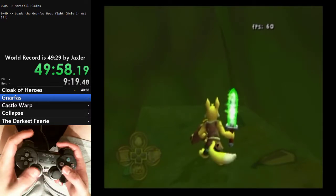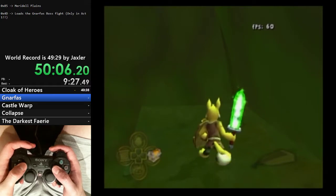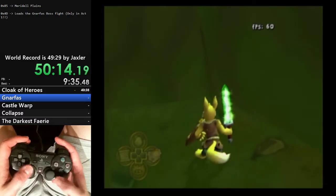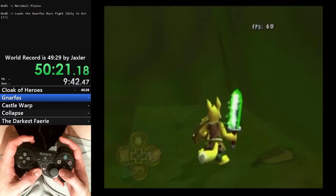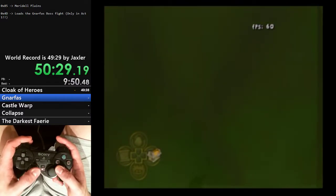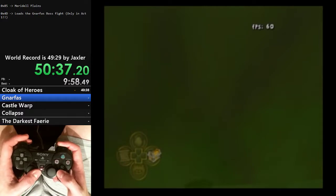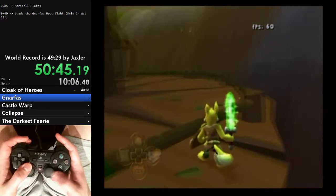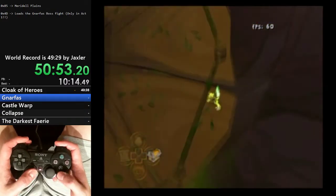We're going to do another up-warp similar to what we did at the very start of the run — the game thinks we should be in bounds at a certain height and just warps us up there. Up this way are the treetops of Illusen's Glade. Normally to get to the treetops you have to save all the knights, but because of all the tomfoolery we did, none of the knights are loaded in. So to get up there: as you start to walk in, you'll hit an invisible wall and can't go further. Hold R1 to run, then run to the left and jump. You should jump up here and land on this platform.